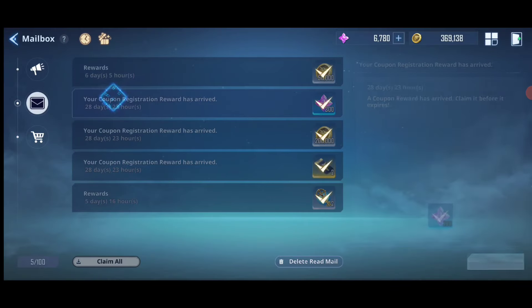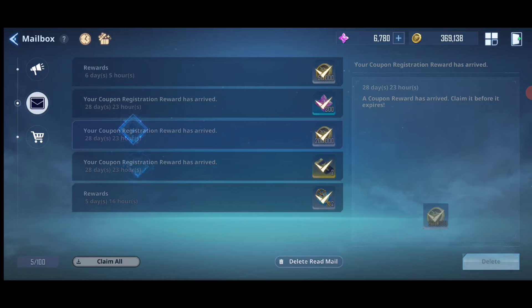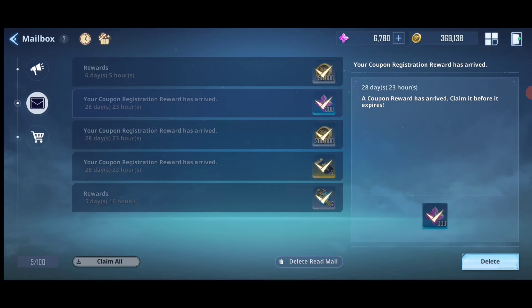Once you use these codes, you can get the rewards from your Mailbox. As you can see, the coupon registration rewards have arrived: two hundred thousand gold, 3000 Essence Stones, and two tickets. Make sure to use all three redeem codes — you can copy-paste them from the comment section or the pinned comment.